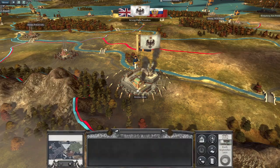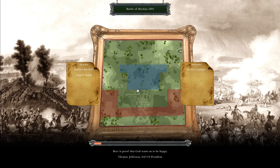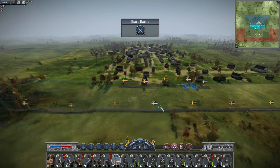Let's do it! When we secure Breslau there are only a couple of Prussian territories left, but Budapest is the one we can't get to without attacking the Austrians. Actually, I might want to mop up the Italians first.